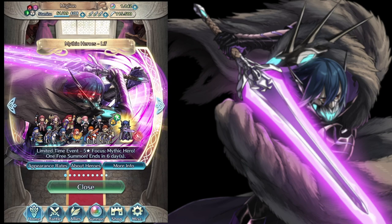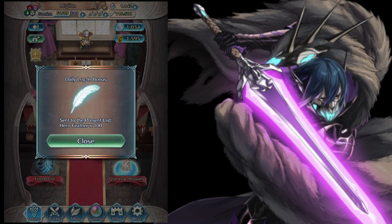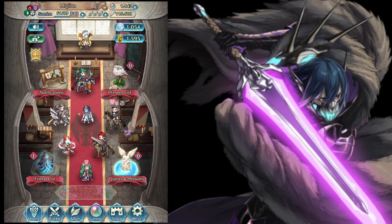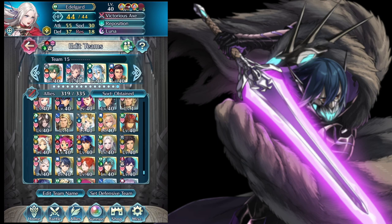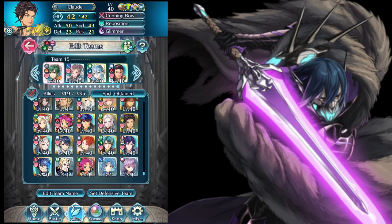Hey guys, we are back to summoning in Fire Emblem Heroes, and this is actually one of the banners that probably is not good for me. Let's go ahead and check out - let's collect that one orb, who knows if it makes a difference. I have somewhere around 2,400 orbs right now. I will show you a little bit of what has been happening - I did finally plus-10 both of my Lins, and I used her to defeat everything, so I'm very happy to finally have two plus-10 Lins.